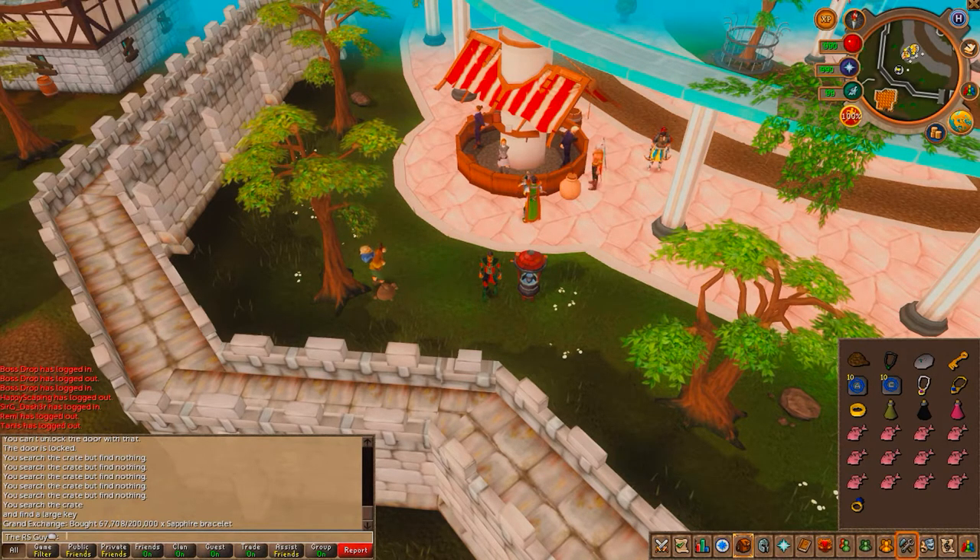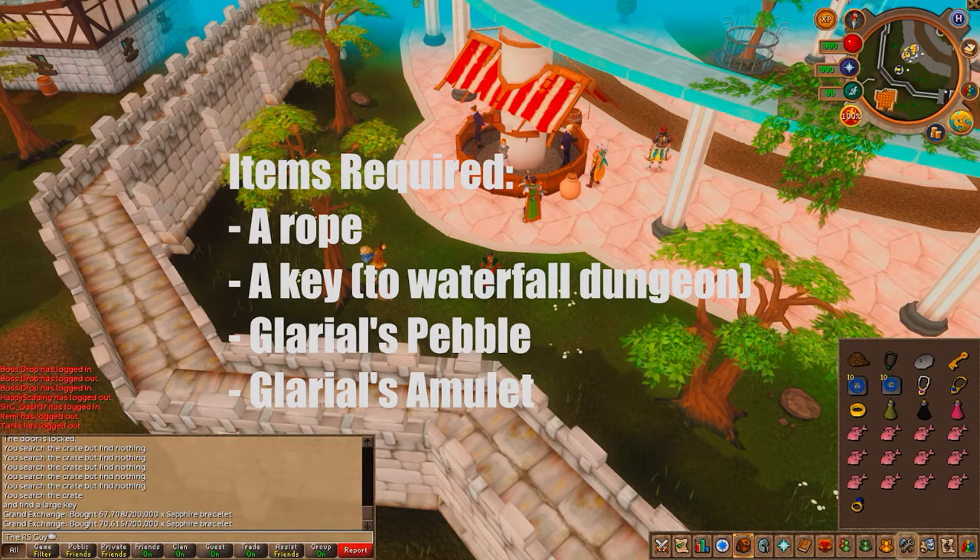For the Roving Elves quest, you need to have completed the Regicide quest and all the ones before it: Waterfall, Underground Pass, Biohazard, and Plague City. The only required stat is level 56 Agility — you can boost that — which is just to navigate the elven forest, and you likely already have it from Regicide. Items required: the key to the Waterfall Dungeon (you can pick it up inside), a rope, Galeriel's Pebble, and Galeriel's Amulet — both from the Waterfall quest.